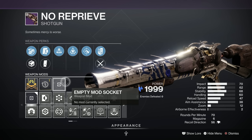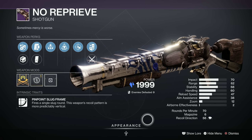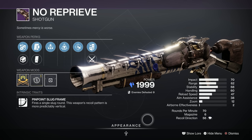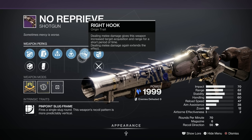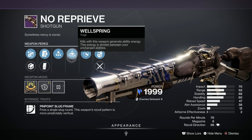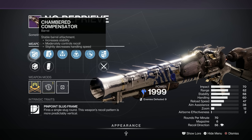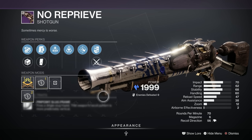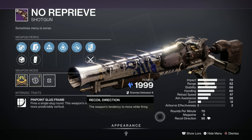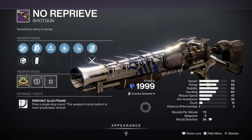Down into the weapons, we've got the No Reprieve Shotgun. You can craft this one if you want, because it's from Season of the Plunder. This particular roll isn't that great — it's a C-minus on Light GG. We've got Wellspring, Stats for All, Assault Mag or Extended Mag, Polygonal Rifling or Chambered Compensator. It's a Slug Frame with a Reload Speed Masterwork and it's Stasis, so it goes in your top slot. Not a great roll, but you may want to craft it.